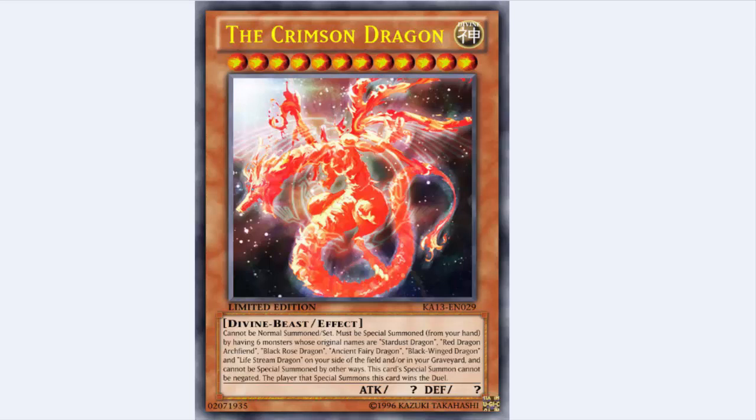Cannot be normal summoned or set. Cannot be special summoned from your hand except by having six monsters whose original names are Stardust Dragon, Red Dragon Archfiend, Black Rose Dragon, Ancient Fairy Dragon, Black Winged Dragon, and Lifestream Dragon on your side of the field or in your graveyard. It cannot be special summoned by other ways. This card's special summon cannot be negated. The player that special summons this card wins the duel.